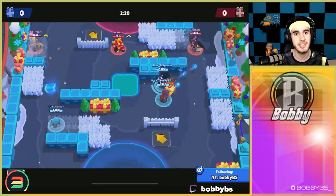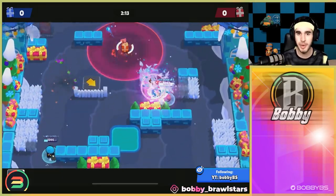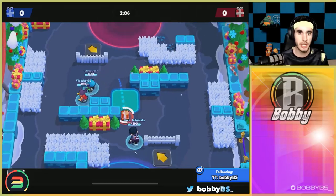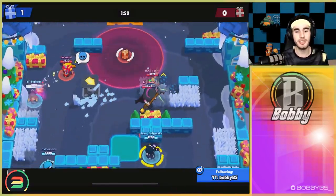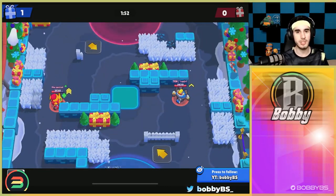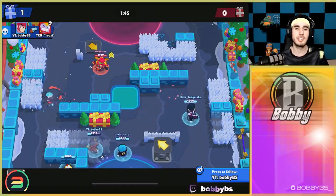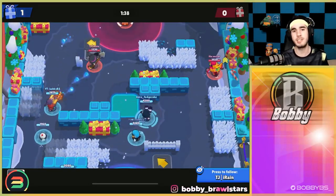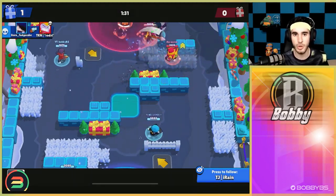Coming in first — and this isn't in order, but I wanted to put this first because it is easily the best gadget in the game — it's Silver Bullet. Silver Bullet is very self-explanatory: it's basically a full Colt clip compacted into one easy-to-hit bullet. You can auto-aim from close range against slow brawlers, even medium range sometimes. It goes through walls, and the distance changes depending on your star power — the range star power makes it easier, but the speed star power still makes it really good.